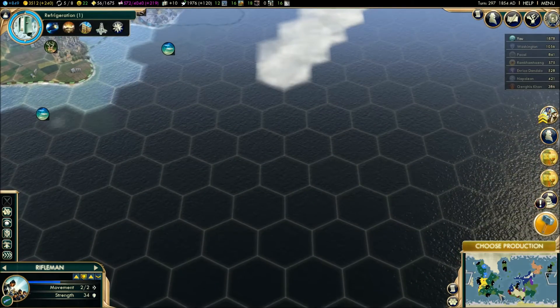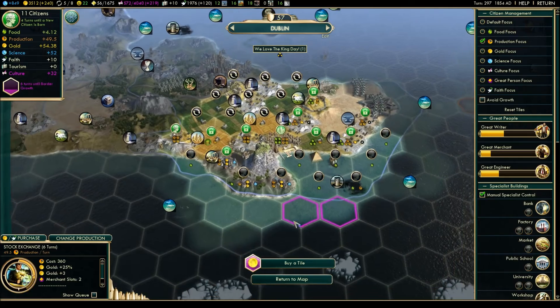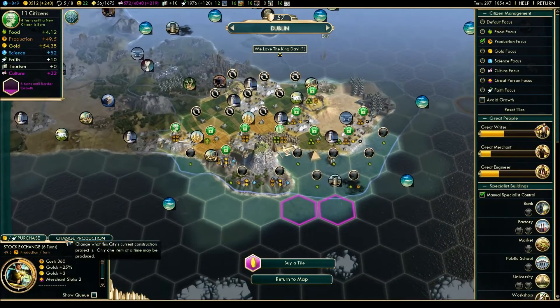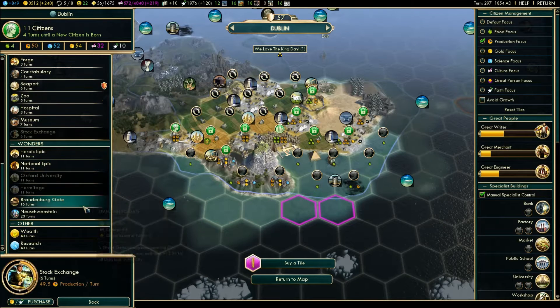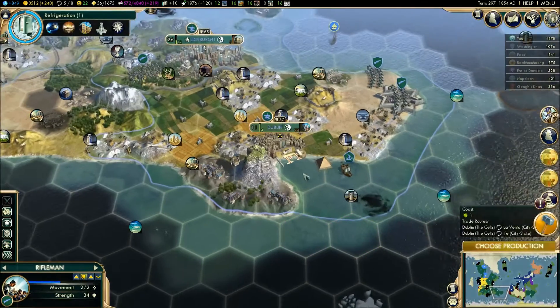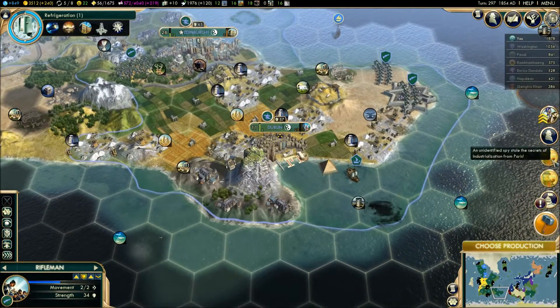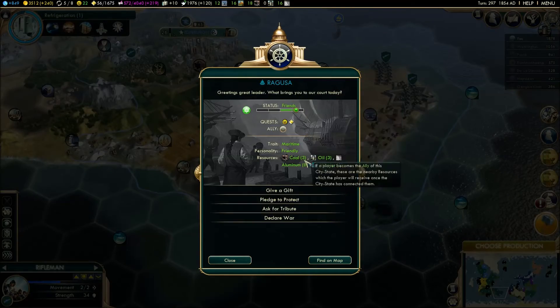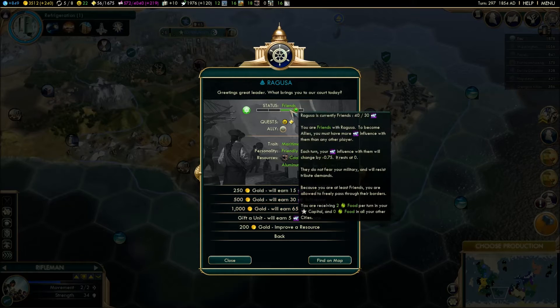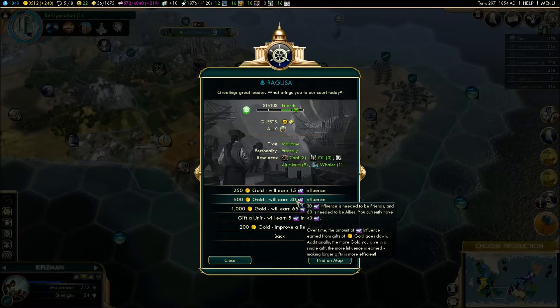Hang on, what am I doing here? Dublin - change production. What are you building? Stock exchange - no, no, no. Change production. Why wasn't I doing this? We need to be near a mountain. Yeah, let's start working on this - this is a pretty good wonder. Some city-states want that. We do have a lot of money though, so what I'm going to do is gift 500 gold.